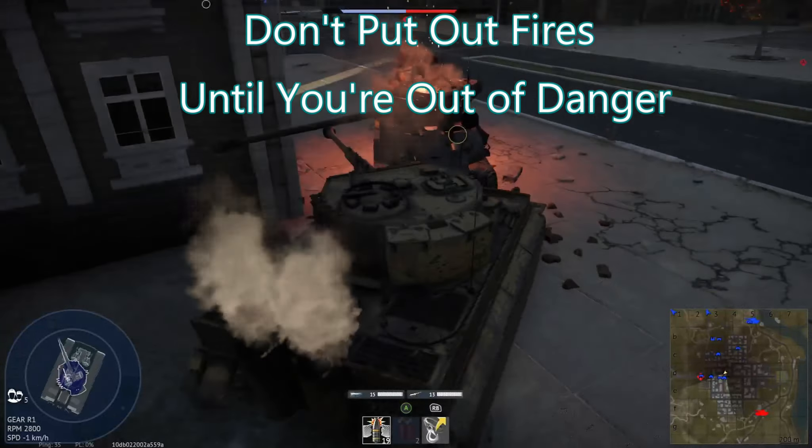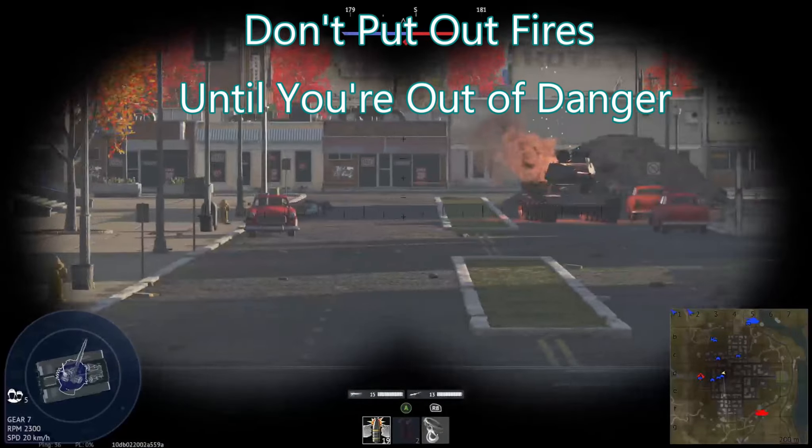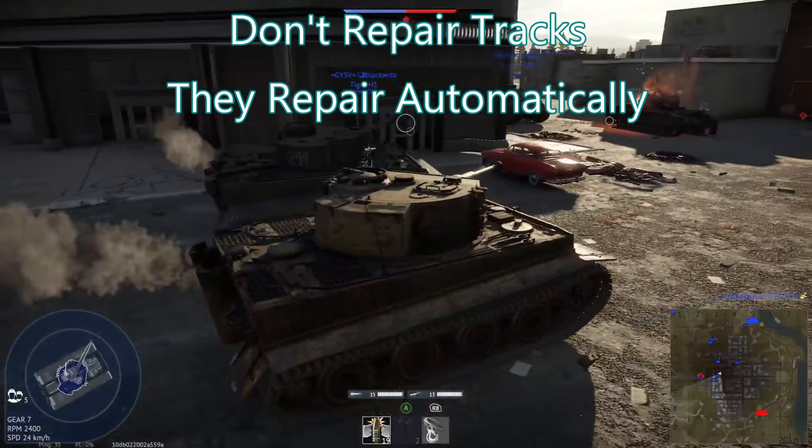The only time you should put out a fire while not out of danger is if the fire will eventually kill you, or if you're completely disabled — breach, engine, and fire all at once. In that case you might as well put out the fire because you can't fight back. But generally speaking, don't put out the fire as long as you can fight back.